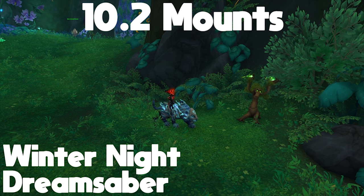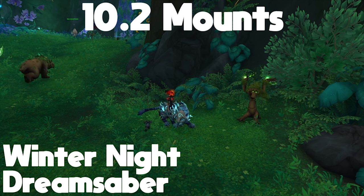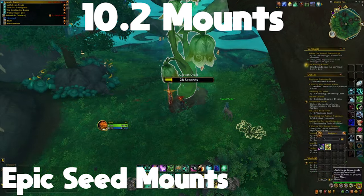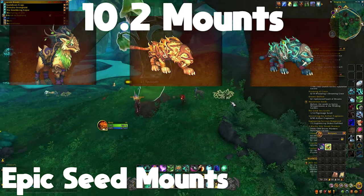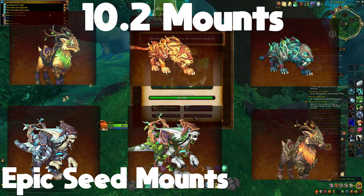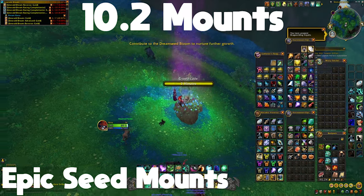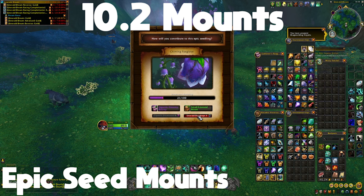The drop rate isn't 100%, but it's pretty high — somewhere around 3%. I got it on the first day. The Winter Knight Dream Saber is the only mount obtained that specific way. The other mounts — the Blossoming Dream Stag, Evening Sun Dream Saber, Morning Flourish Dream Saber, Snow Fluff Dream Talon, Springtide Dream Talon, and Rekindled Dream Stag — each have two ways of getting them. The first is by planting or matching one epic dream seed; if you do either, you'll have a chance at one of these mounts in the loot at the end of three minutes. You don't even need to contribute dew drops.